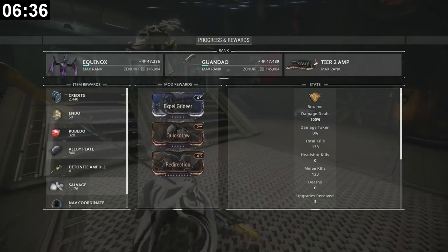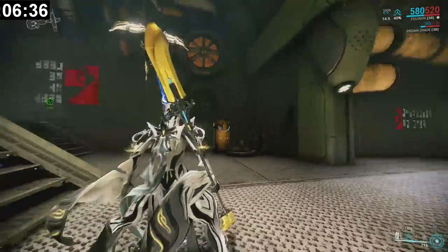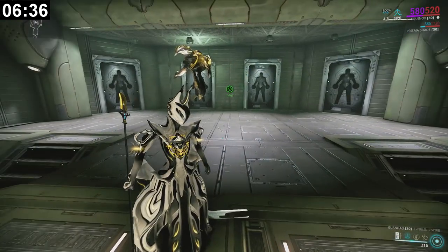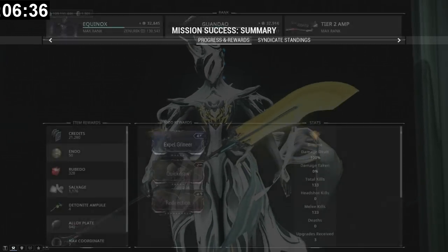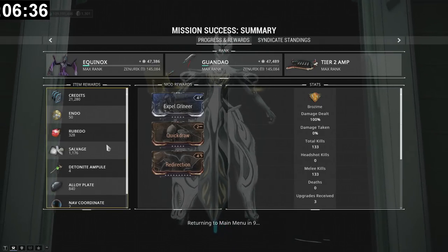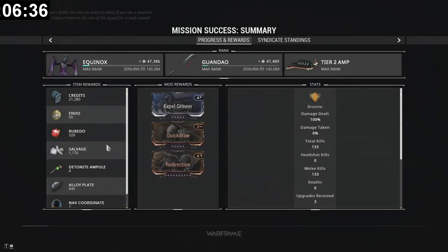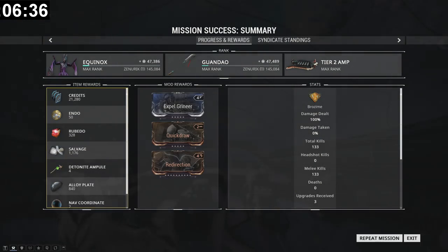That last convergence was 23k, so we're ending up getting just under 100k. I usually average between 90k and 120k focus per run, and this can be done much faster — this was just an example run. That's the basics of this farm. It is significantly faster than the Banshee method but requires more effort. Once you get used to it, you can get your daily focus cap done in about 20 minutes, though your mileage may vary depending on your setup and whether you use the macro for spamming ability 2.